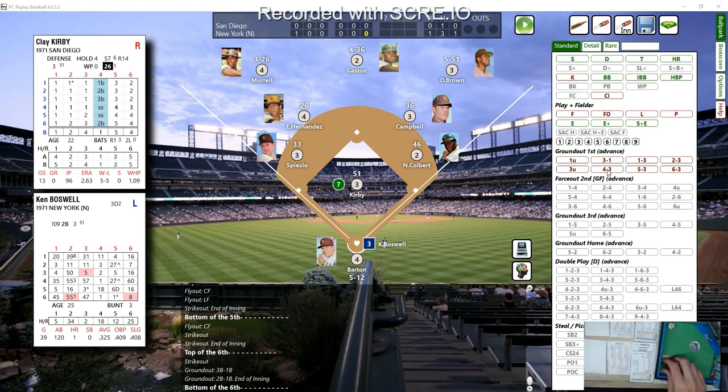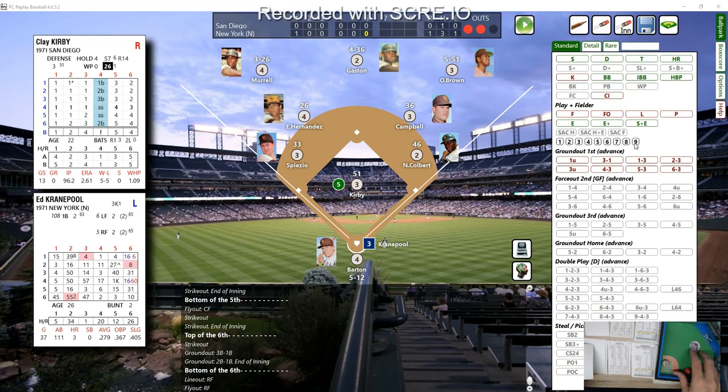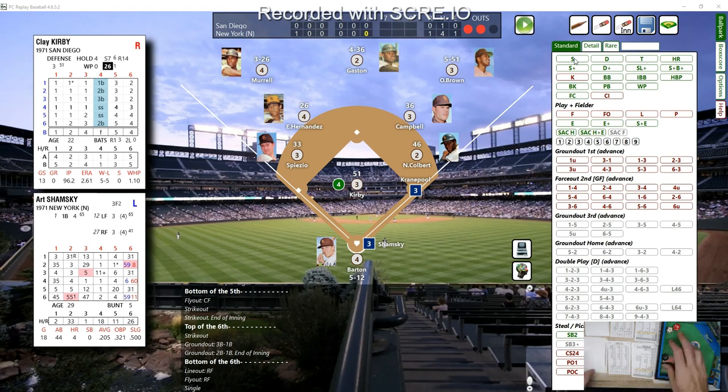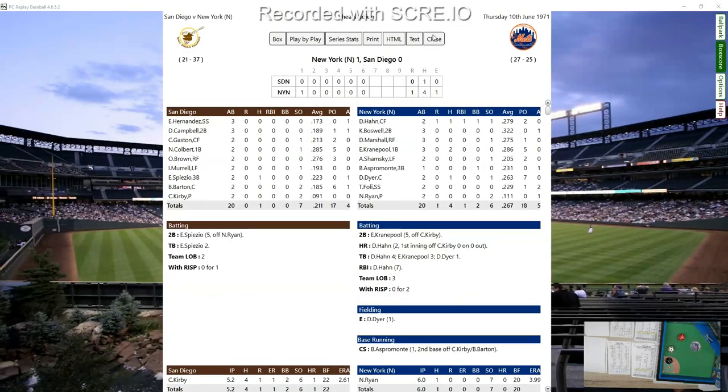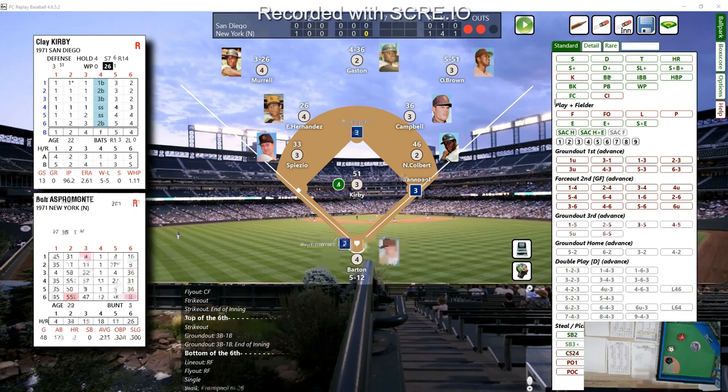Boswell leads off the bottom of the sixth inning, one-nothing Mets. A 15 — fly ball, hit on the screws but right at right fielder Ollie Brown. Dave Marshall bats from the left side with a 35 — lined again to right field, Brown positioned perfectly. Two outs and Crane Pool with a 31 — bounced up the middle, base hit! He's batting .279, raises it over .280. Shamsky with two outs gets a 41 — ball four. Runners on first and second, two outs. Asper Monte with a 53 — strikeout, and that ends the inning.